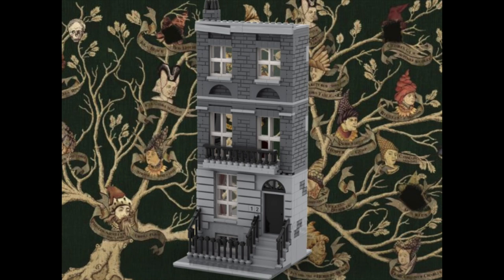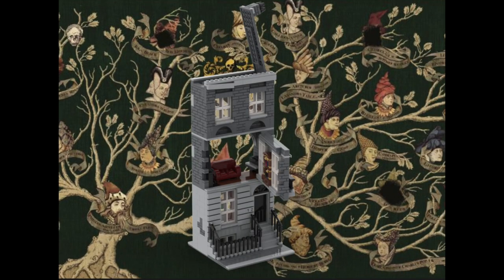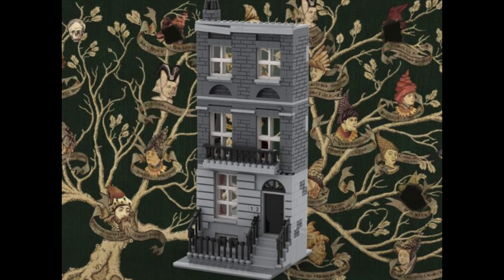On the second floor we have two big windows with a balcony. The special thing is that the front facade can hinge open — so the second floor facade can be opened up, which I think is pretty cool. I used Bricklink Studio to design that feature. Moving on to the third floor, we have some arches representing the windows, with some smaller windows on the third floor as well.